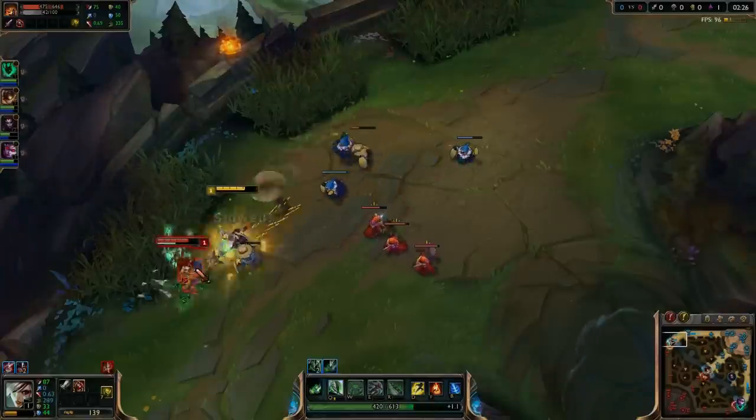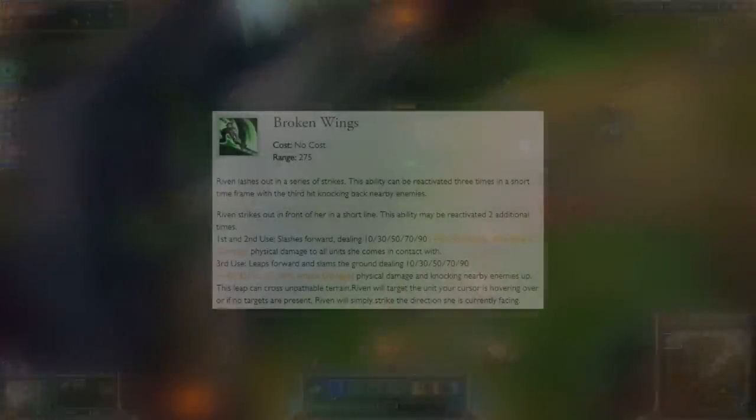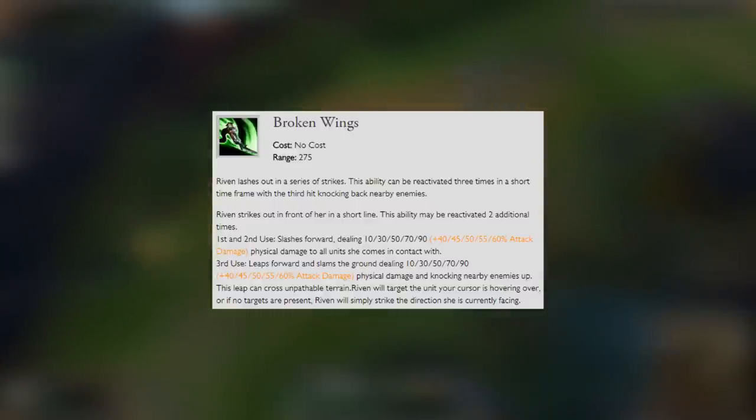At level 1, you'll want to put a point into your Q ability, which is Broken Wings — we're going to be maxing this out first. Riven lashes out in a series of strikes. This ability can be reactivated three times in a short time frame, with the third hit knocking back nearby enemies.